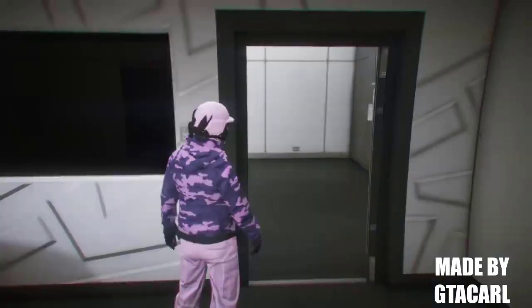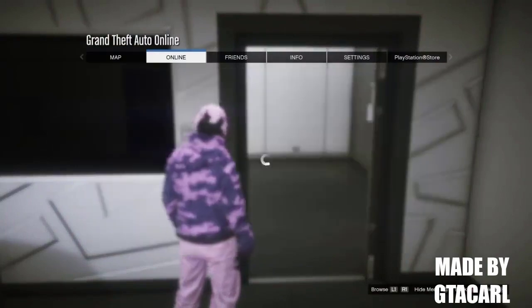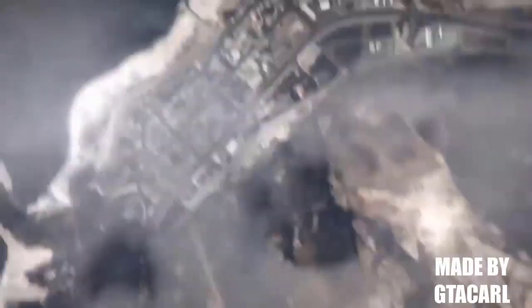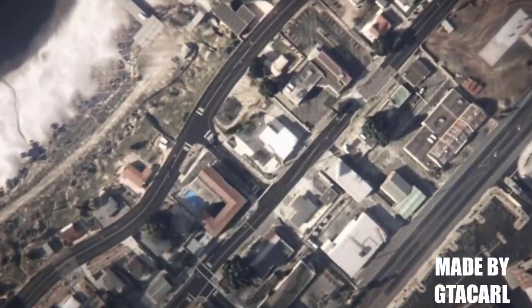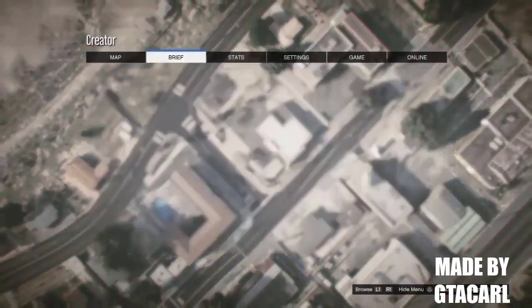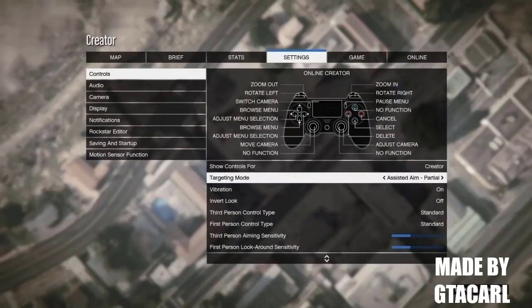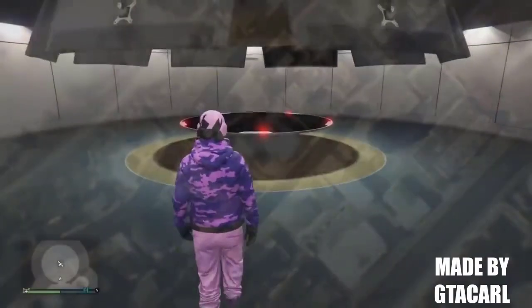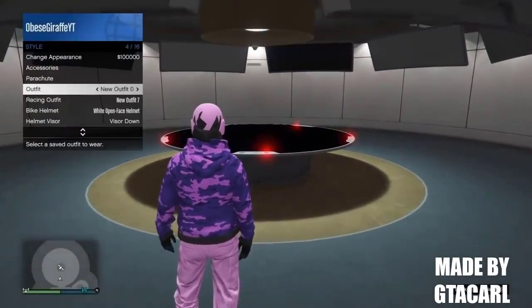If you got the money and want to do the glitch again, open up your pause menu, go to the creator, then once you're in the creator open up your pause menu again, go to settings, and change your targeting mode back to free aim. Then just head back into another online session and you're good to go again.